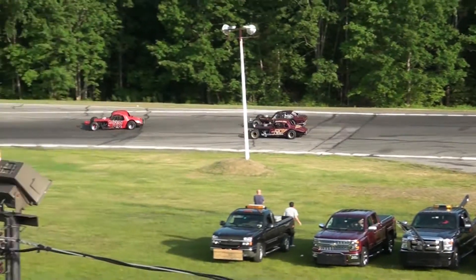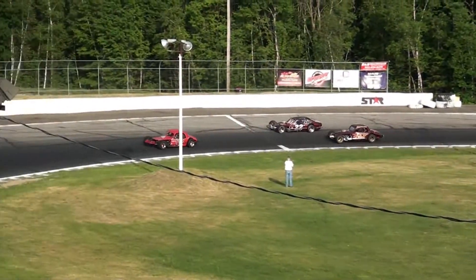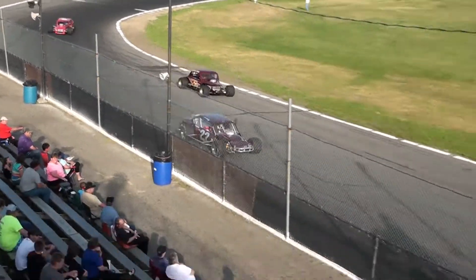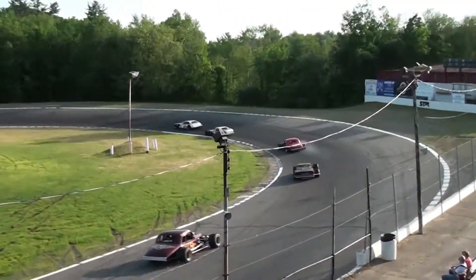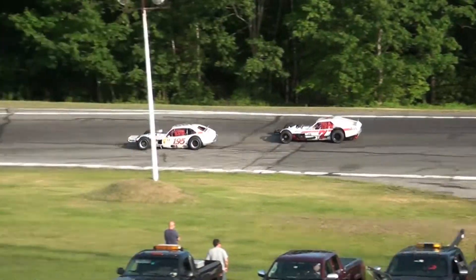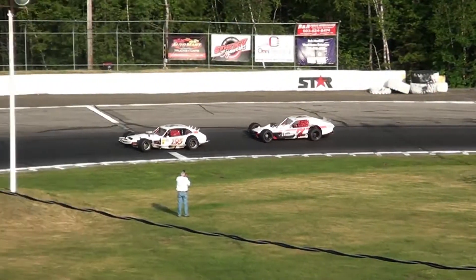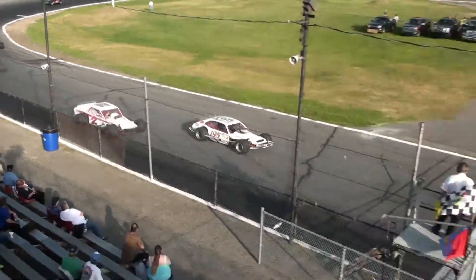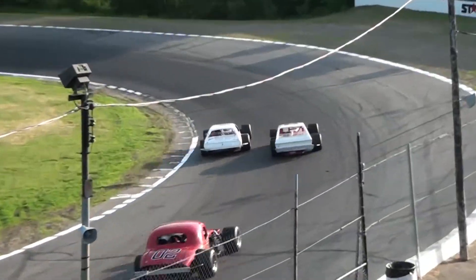Dummins jumps out to the early lead. Chaudier right behind him in car number seven. Third spot goes to car number zero, and there goes the 22 car, Jim Kelly out of Long Island, New York, around and into the fourth spot. The 70 of Doug Sago has dropped back to fifth, with car 04 back up to 195. Bill Dummins continues the lead.